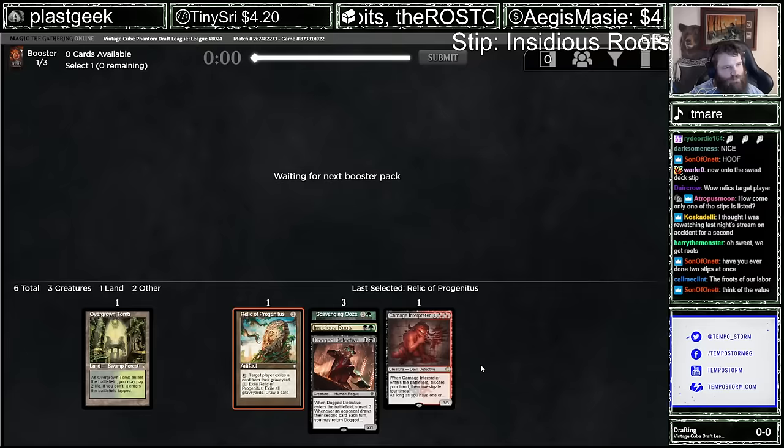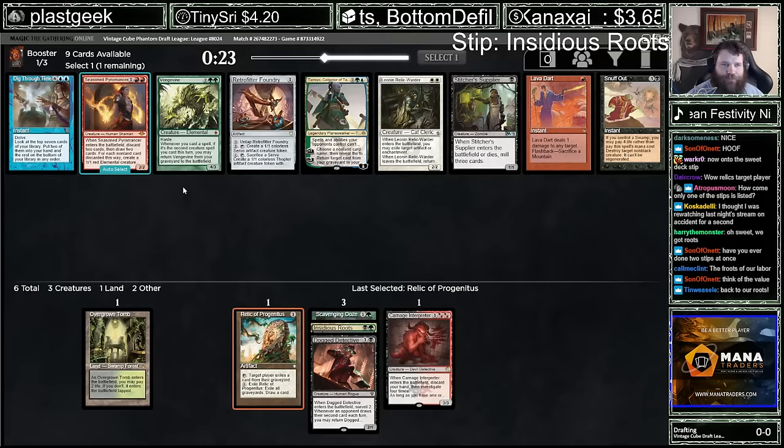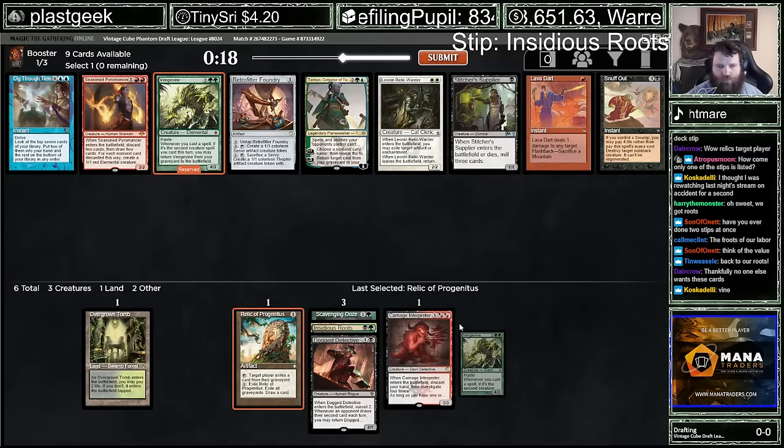Vengevine and Stitcher Supplier — wow. I really want both those cards. Which do you think is more important? I think Vengevine. We already have a discard outlet for it. It's Enabler or Payoff, right? And we're going to want to fill in the deck with critters for the Roots.